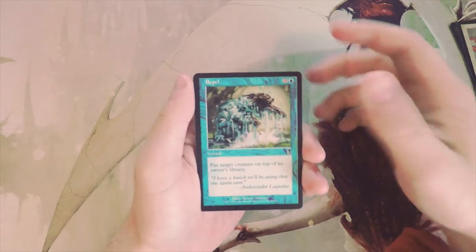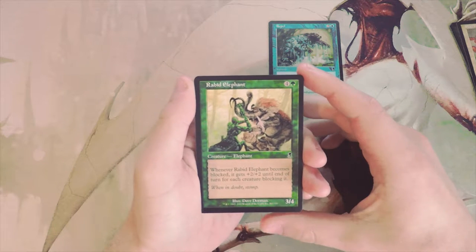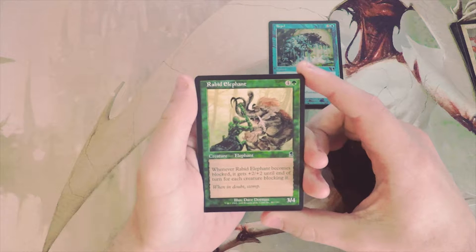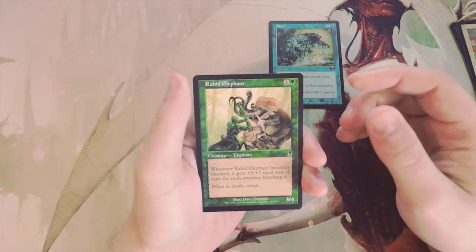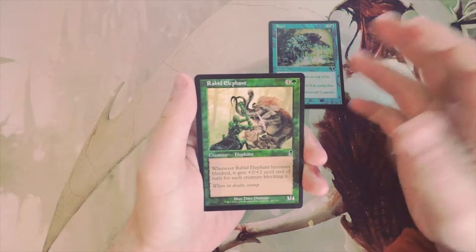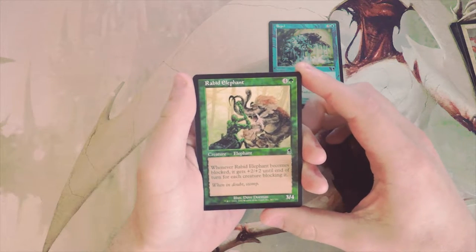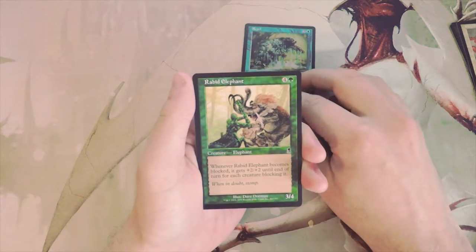Rabid Elephant is a 3/4 for four and a green. When it becomes blocked, it gets +2/+2 until end of turn for each creature blocking it. This is a great aggressive card — it's a little high-costed, a 3/4 for five is a little much, but it encourages you to be aggressive and when it's attacking and gets blocked it gets a boost, so it might be a little bit harder to kill. I would actually consider that.